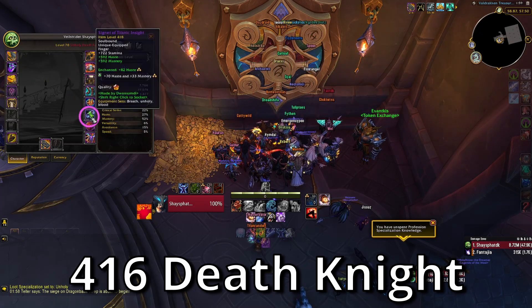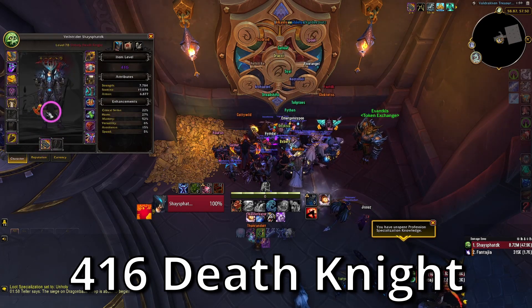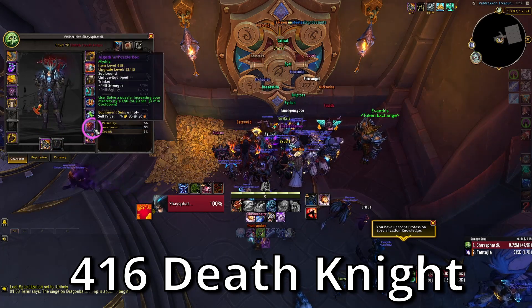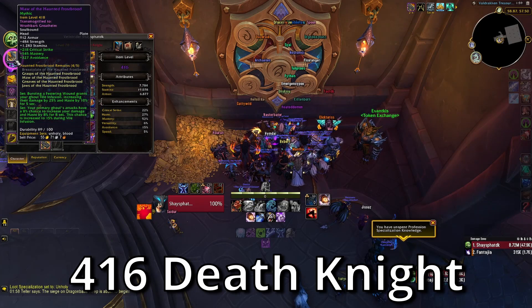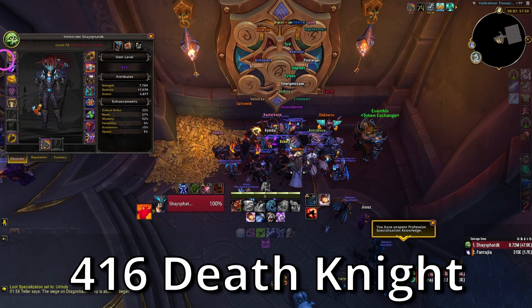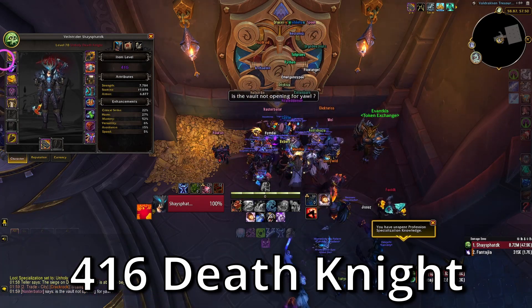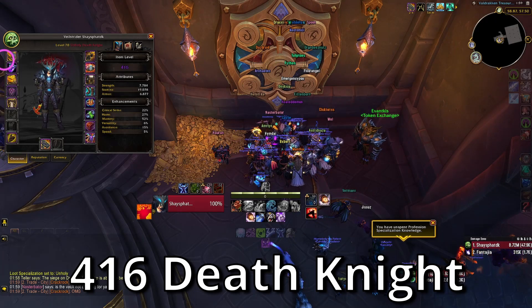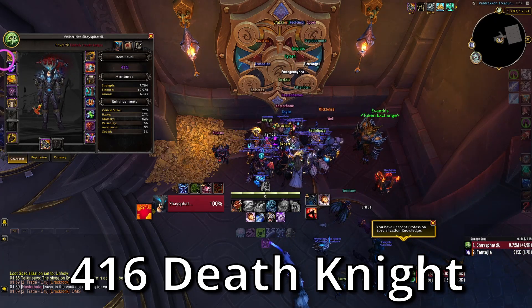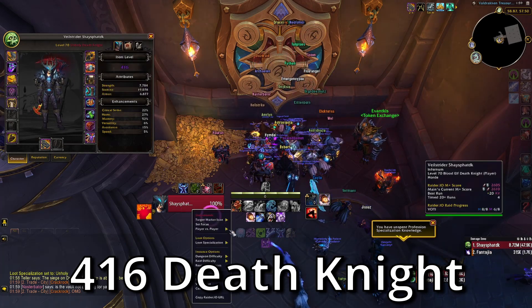I still have my 418 Lariat, 418 Frostfire Belt, 418 ring. I crafted a 418 weapon last week. I still have my Puzzle Box and my Incarnate Icon trinkets, so it's actually kind of hard to find upgrades nowadays on this toon — even from mythic. My top two upgrades are from Raz, so there's not really much I can do from Grim Totem. The upgrade from there is just the boots.